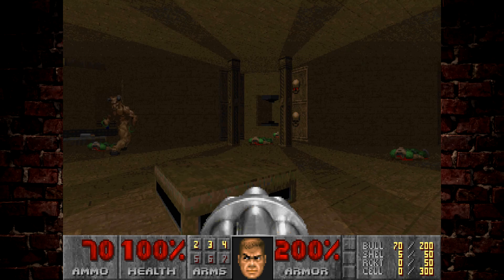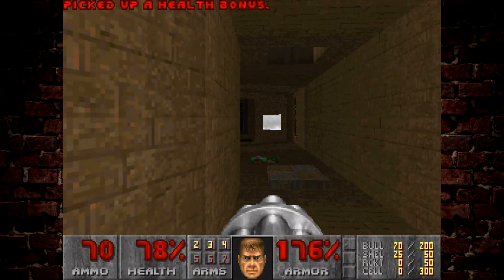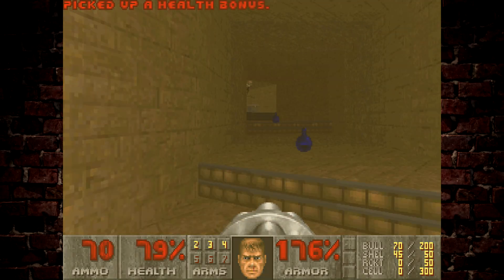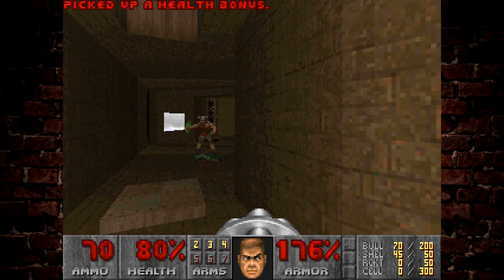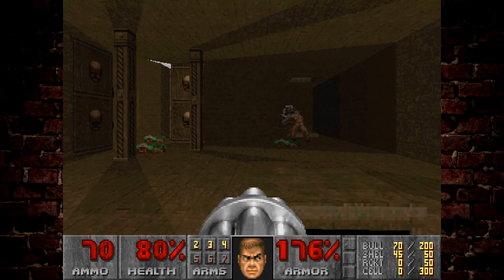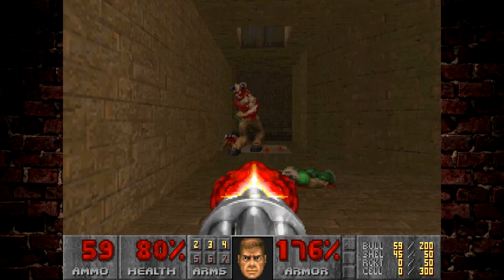When we hit that switch, it lowers down these two barons. What I like to do here is get these bony boys to come down and hit one of the barons each. If you sort of get them to shoot missiles at you, it's very easy to manipulate infighting here. So let them do all the heavy lifting.